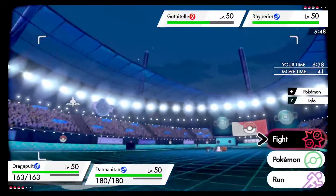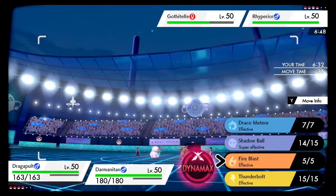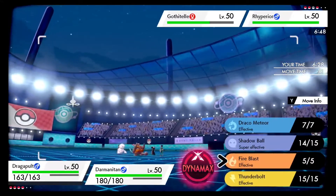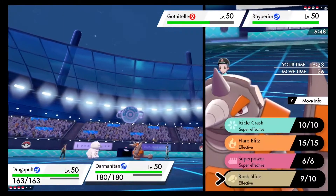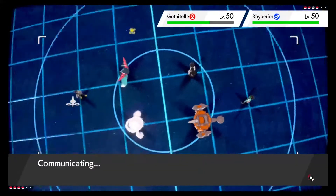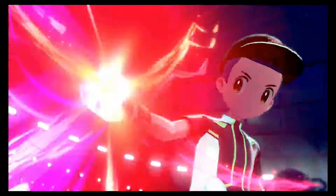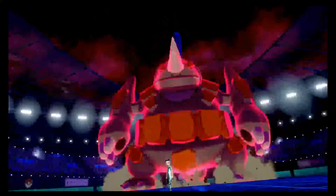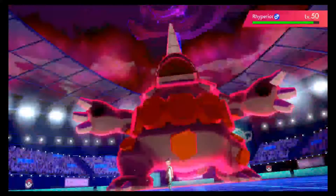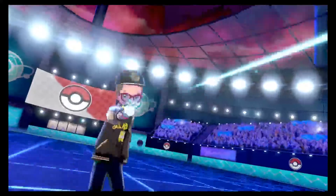At level 50 my Rhyperior had like 177 Attack and his Special Defense was 104 with 150 Defense, so once the sandstorm went up his Defense and SpDef were matched and he was really hard to take down. Even Choice Specs Rotom-Wash when I was Dynamaxed would do like two-thirds of my health - it would pop my Weakness Policy and I'd pick up the OHKO in return. It was a really fun set. Two other buddies used the Weakness Policy SpDef Rhyperior and both got to Master Ball tier.